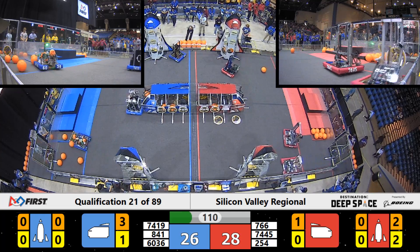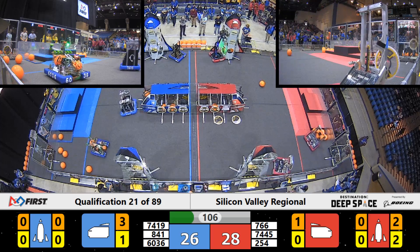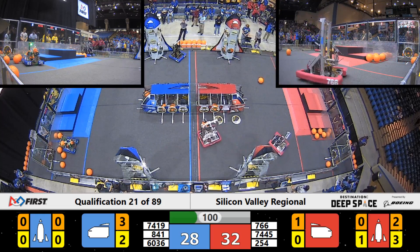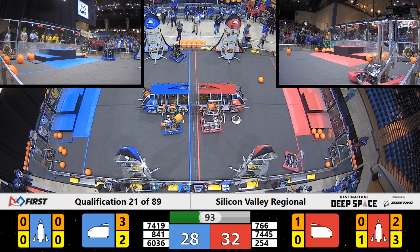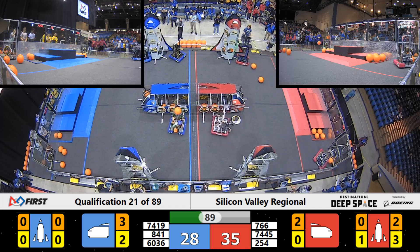They're going for hatch panel number three on that Red Alliance rocket. The Red Alliance as well — MA Bears, they're putting hatch panels on the alternate rocket for the Red Alliance. Over on blue, we've got Tech Support. They've got some hatch panels, and they're trying to get over to their cargo ship — actually, no, they're going for the Blue Alliance rocket. They've got a hatch panel and they're getting lined up on there.